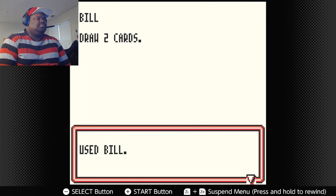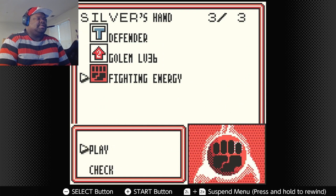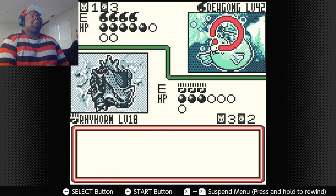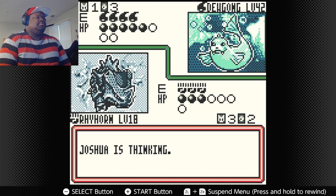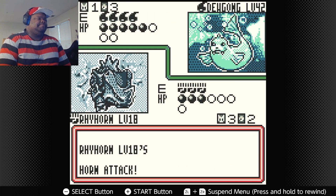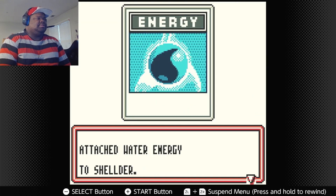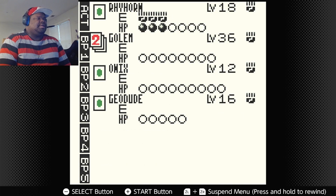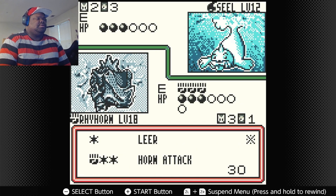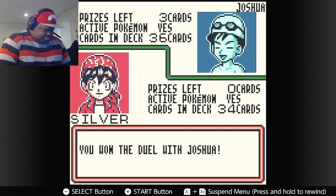Geodude evolves to Golem — let me concentrate when I talk. Use Leer just in case. Hopefully it doesn't paralyze me. He's just going to deal 30 and not deal with the paralysis risk. Come on, hit — thank god! I need to stop being so fast. Good, get involved with Golem here. Now I'm going to use Horn Attack. That goes to show mistakes can happen, so please be careful. I have a Switch in hand. Use Horn Attack, and that's it — off to a good start. That's Joshua done!